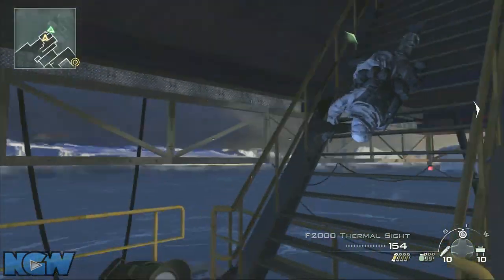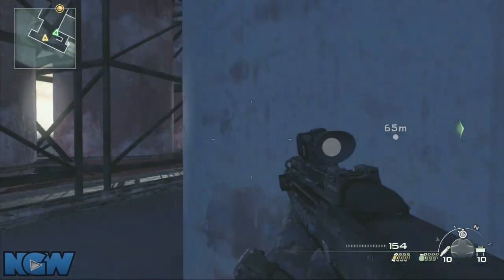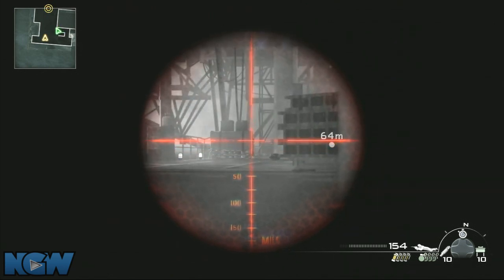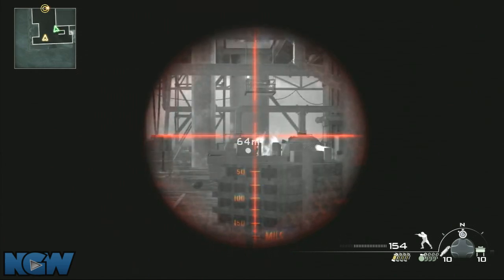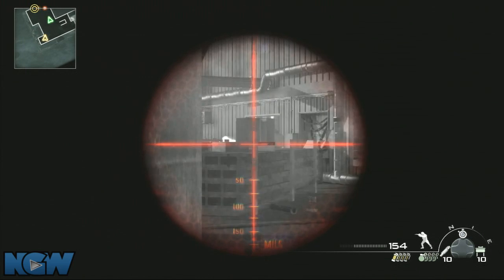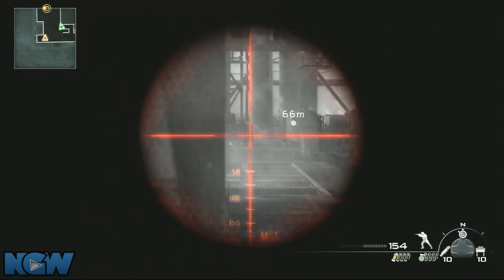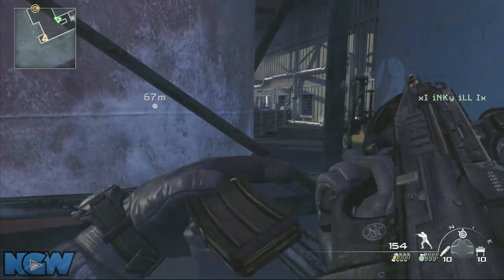Before you run up the stairs, one of you should grab the gun with the thermal scope. Also make sure someone still has a gun with a grenade launcher, because a helicopter is going to spawn in a moment and you can take it out with the grenade launcher. If you're not good at hitting helicopters with the grenade launcher, there's also a rocket launcher on the ground right here, which is a little bit easier to use against those moving vehicles.